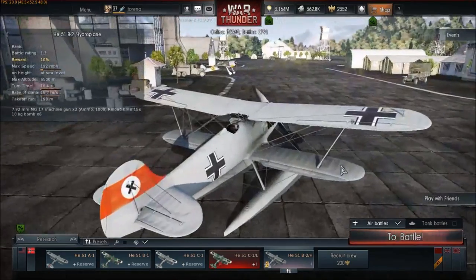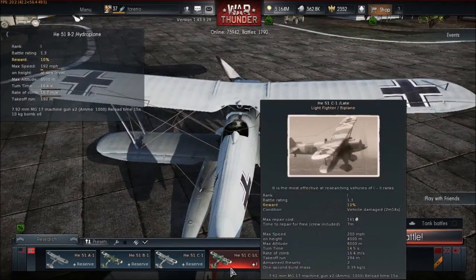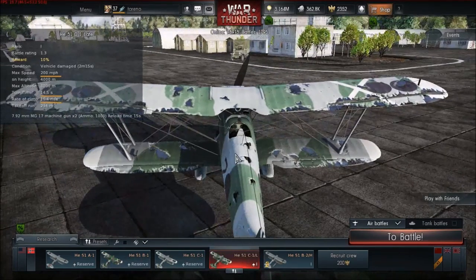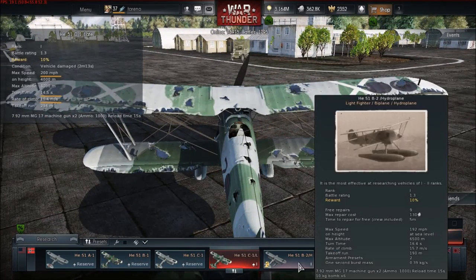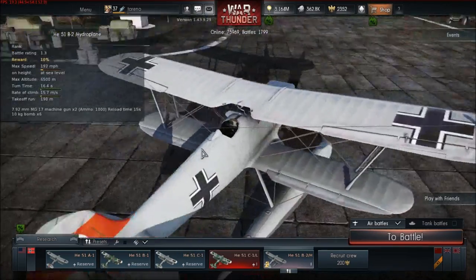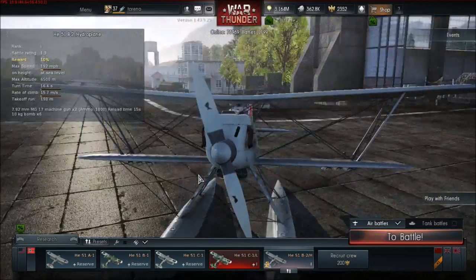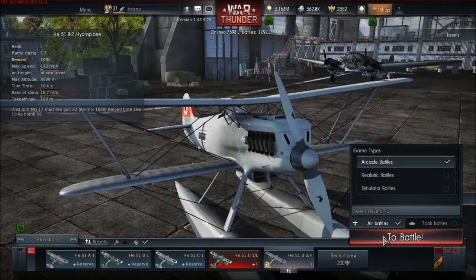The other thing to notice is that it has no cockpit view, which is kind of odd because the C1 variant has an extremely similar, practically the same cockpit. I don't know why they haven't added a cockpit view for it, but we're going to quickly take it out for a battle.